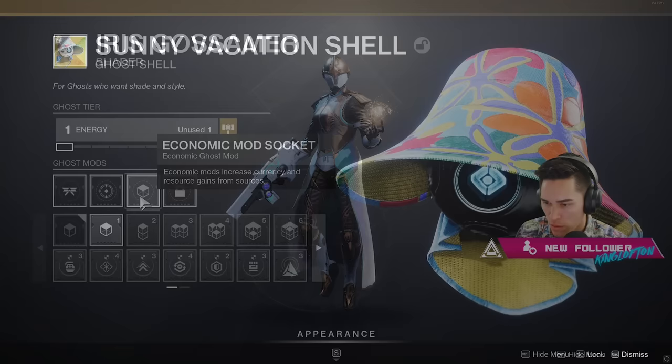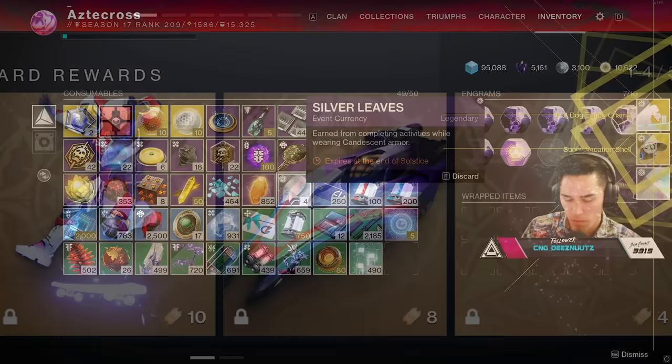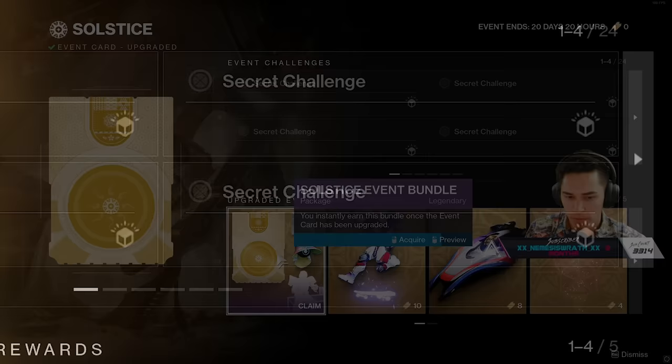You obtain these from a wrapped package in your inventory. Now, if you're looking to grab yourself the new exotic ship or other event rewards from the event card, you'll need to complete the event challenges with an upgraded card to get yourself some tickets. And if you can't see the challenges yet, don't worry — you unlock them as part of the Solstice quest.